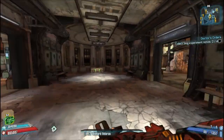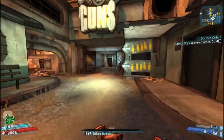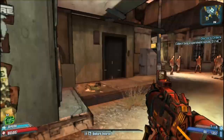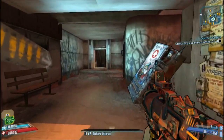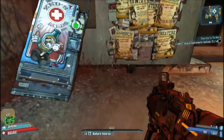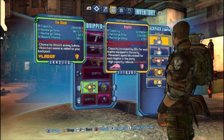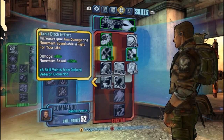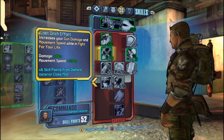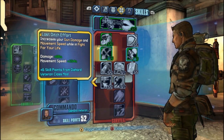Anyway, Goffaline released a video just recently that explained that overpowered shields such as the Hoplite from the new DLC — once you get to around level 80 or so — will effectively give you zero health just by themselves. So by using the Hoplite shield, we can trigger the Commando skill Last Ditch Effort, which increases gun damage by a whopping 88%.